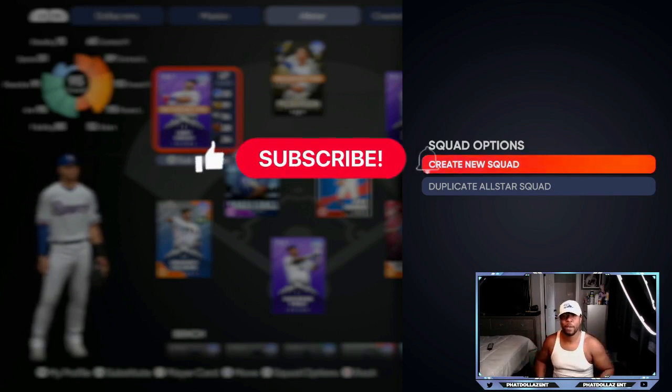I gave you a bonus tip and the fastest way to complete Team Affinity once it drops. Drop a like on the video. If y'all are rocking with me, you know I got y'all — roll to 10K.